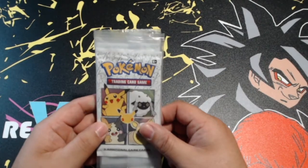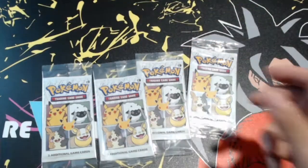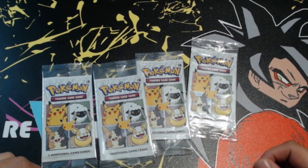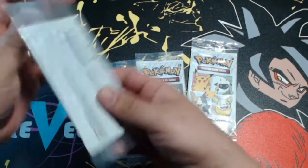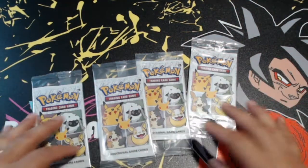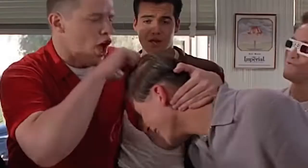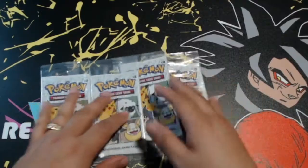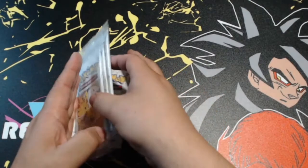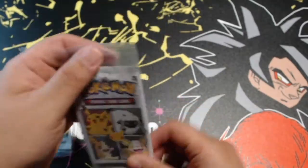Here are the cereal promo packs — one, two, three, four packs from General Mills cereal. I don't really even know what cards are available in this set; I think they had them on the back of the cereal box but of course I didn't look. I was too excited to crack them open. Let's take a look at pack number one.